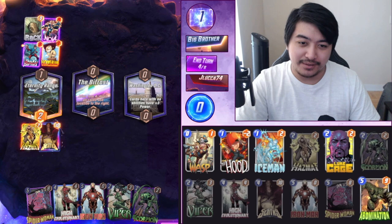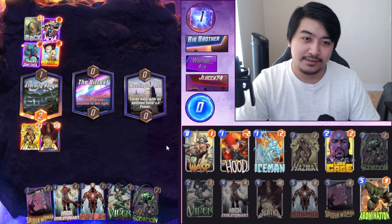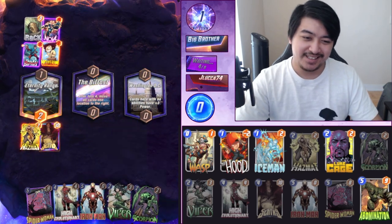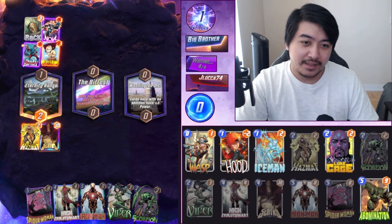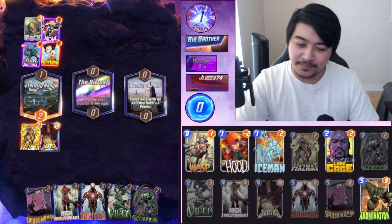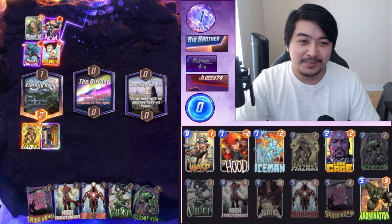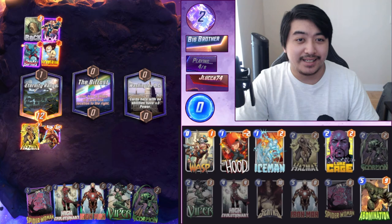Okay, so we play Sentry here. I'll move there - got a Killmonger, I should snap, he might run. We're gonna Viper next turn with the Scorpion. This just worked out really well. Wait, he's staying in.